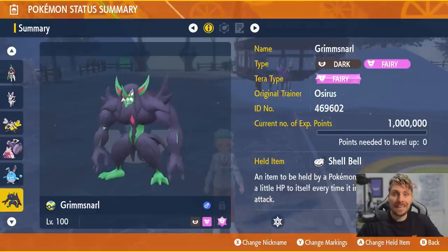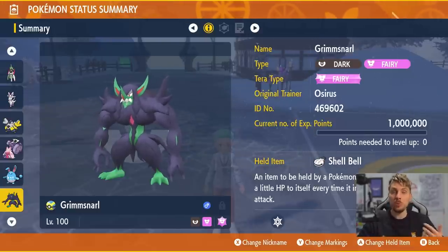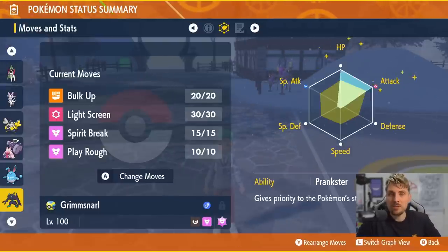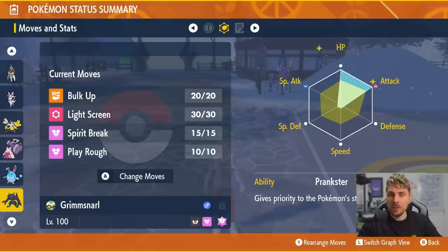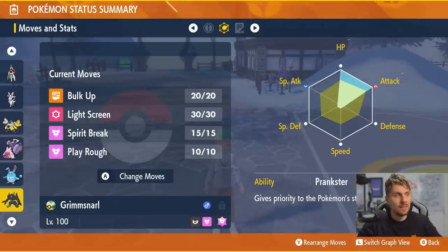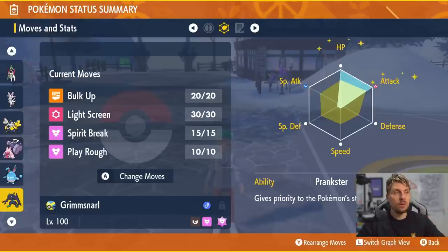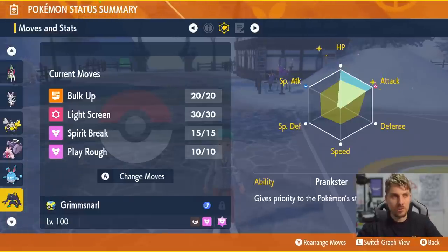Grimmsnarl is a great option, particularly against Dragapult — it resists both of Dragapult's main typings in Ghost and Dragon. We give it the Dark and Fairy type with a Fairy Tera type and Shell Bell. Unlike most support Grimmsnarl, this is a more offensive set: Bulk Up boosts Defense and Attack, Light Screen provides defensive coverage against Hydreigon's big special attacks for you and your partner, Spirit Break plays well off Bulk Up, and Play Rough is a stronger Fairy option. The Prankster ability lets you get Light Screen and Bulk Up off with priority before any attacks land. Adamant nature, 252 HP and 252 Attack EVs.